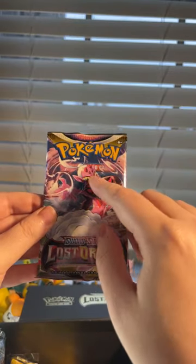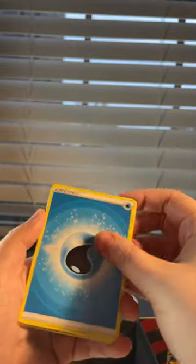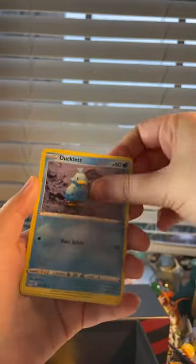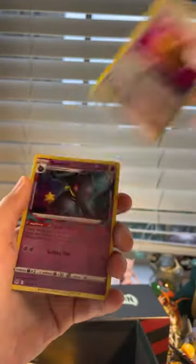Last pack — can we get some last pack magic? Please come through! We got Mirage Gate, Machoke, Fantina, Ducklett, Rockruff, Seel, Zorua, Snover, a reverse Box of Disaster, and a regular rare Bonnet.